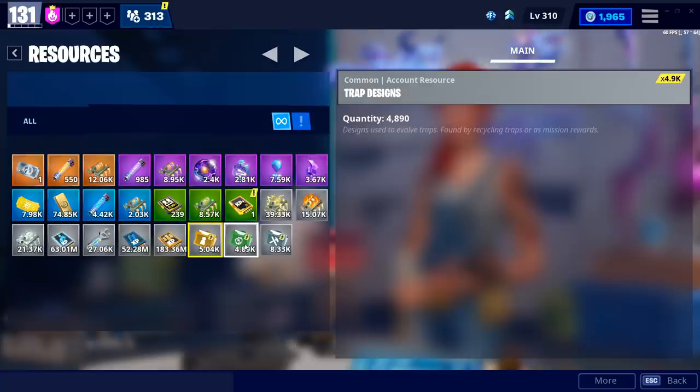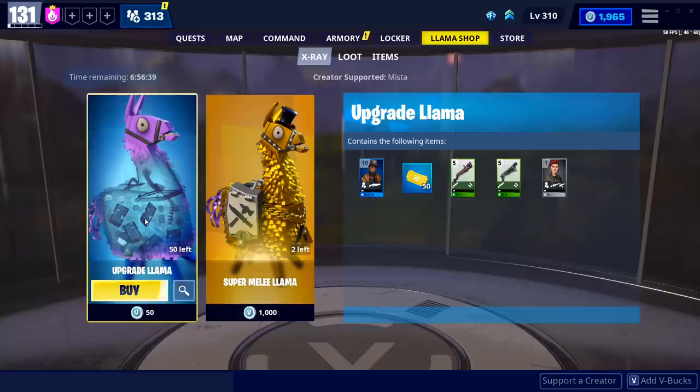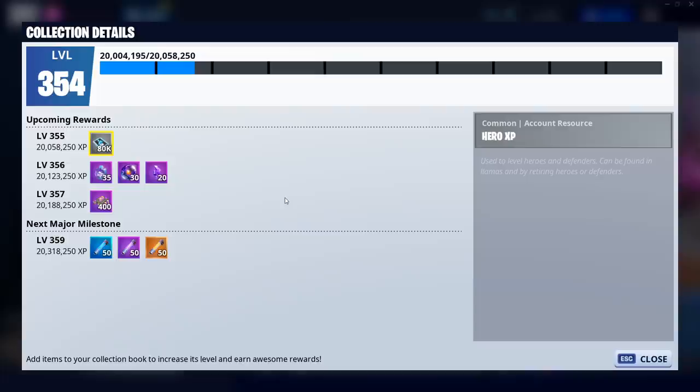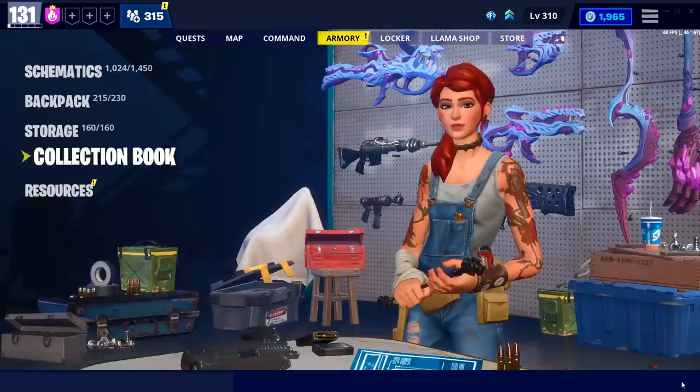To sum it up: the best way is llamas. Event ones are free and something you can grind for. VBuck llamas are tricky — not everyone wants to spend them, and I respect that, but they are a very good source. Spending money on 50 upgrade llamas would yield a lot of designs, but I'd never recommend that as it's very expensive. The collection book is another way — there are situations where you can pick from 2,500 manuals, 2,500 designs, or 2,500 trap designs. Though I don't recommend going all in on it.